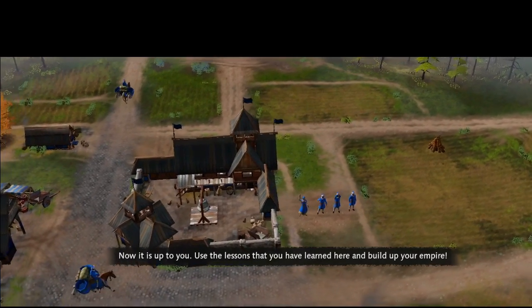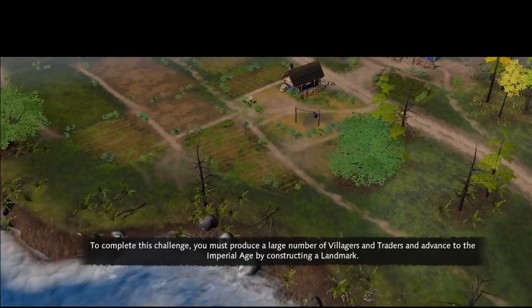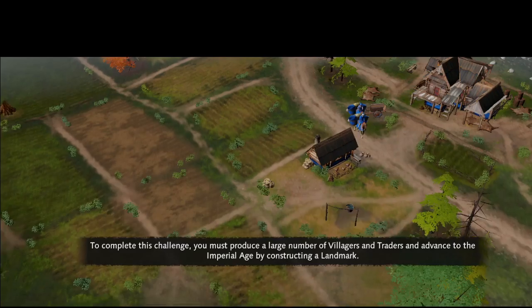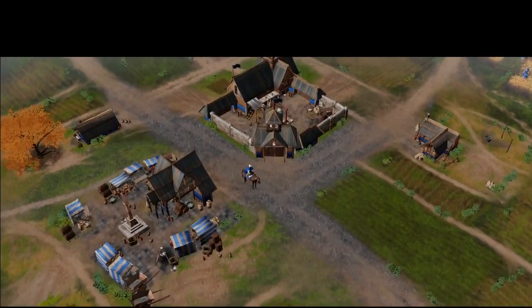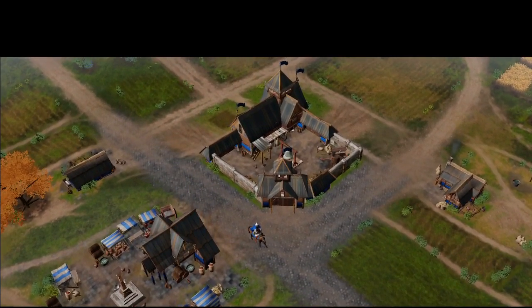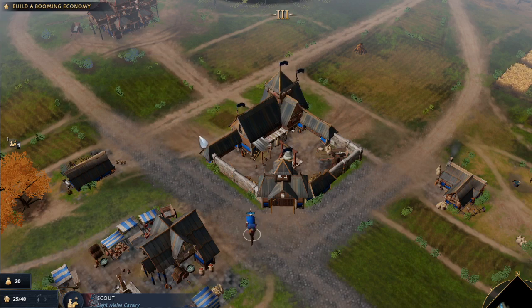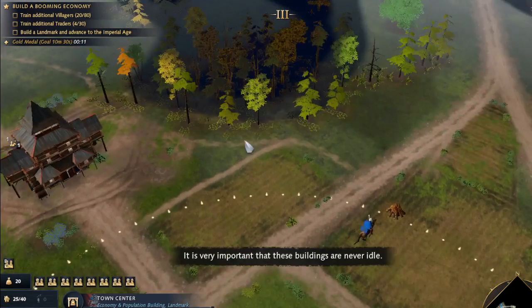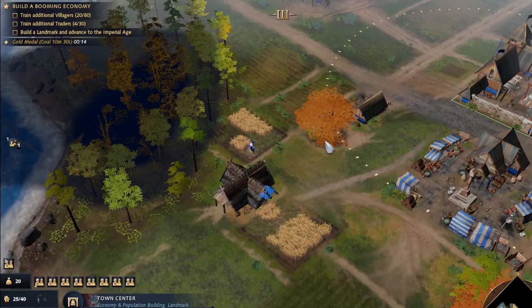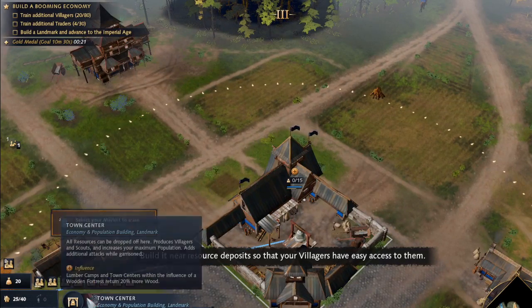Now it is up to you. Use the lessons that you have learned here and build up your empire. To complete this challenge, you must produce a large number of villagers and traders and advance to the imperial age by constructing a landmark. Okay, instructions are almost clear. We have the scout. Your first task is to make sure your town center and market are producing villagers and traders — these buildings should never be idle. You now have the resources to construct a second town center; build it near resource deposits.